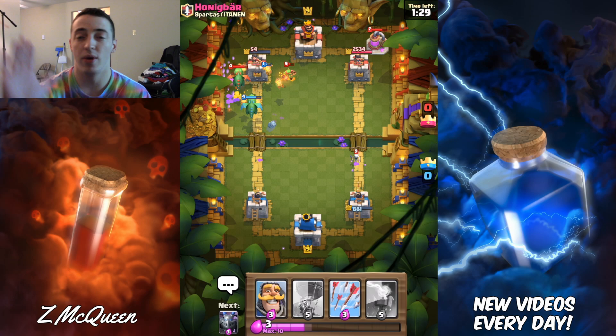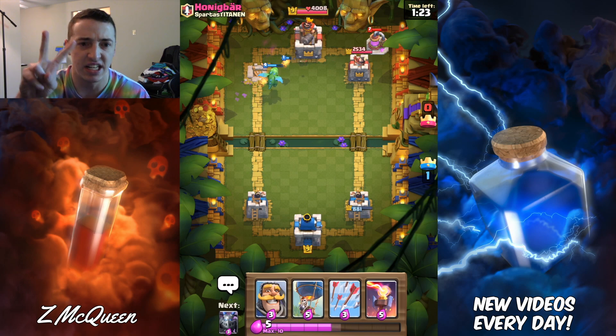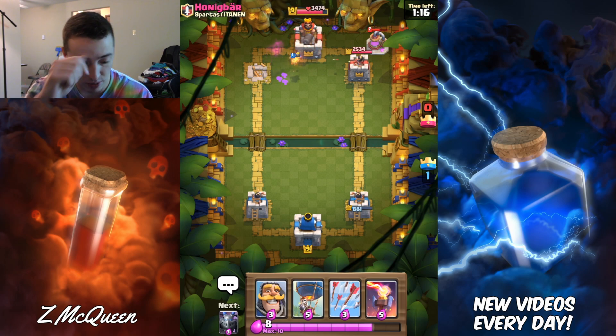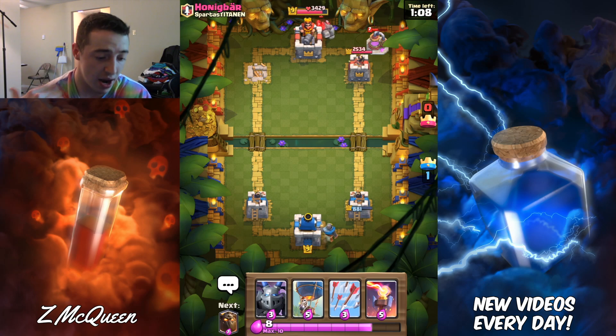Holy cow. The reason I didn't follow up with balloon here - I figured I could take the tower out without having to waste the balloon. Baby dragon was one elixir less. He had to use a lot on defense. We took that tower out. We're happy and healthy. Things are looking good for us, guys.